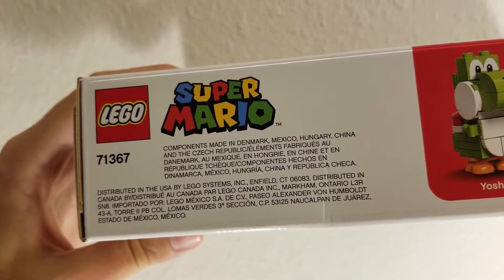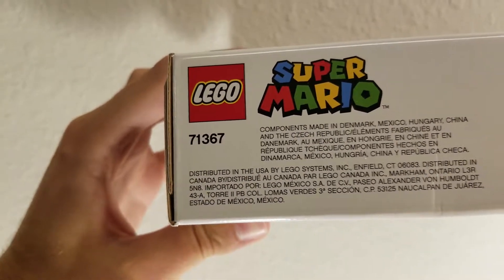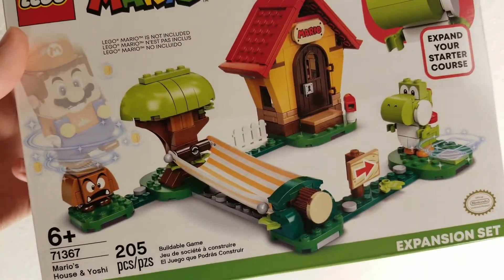Components made in Denmark, Mexico, Hungary, China, and the Czech Republic. Set number 71367. And there's an actual size Goomba — it shows you who it includes. That's fun. Let's look and see if it's really worth all this.